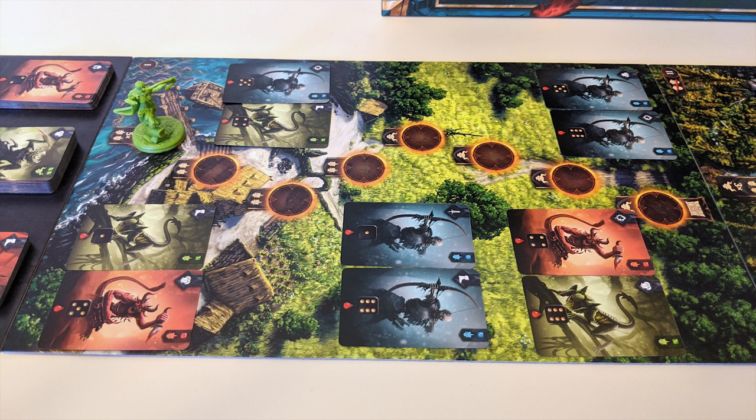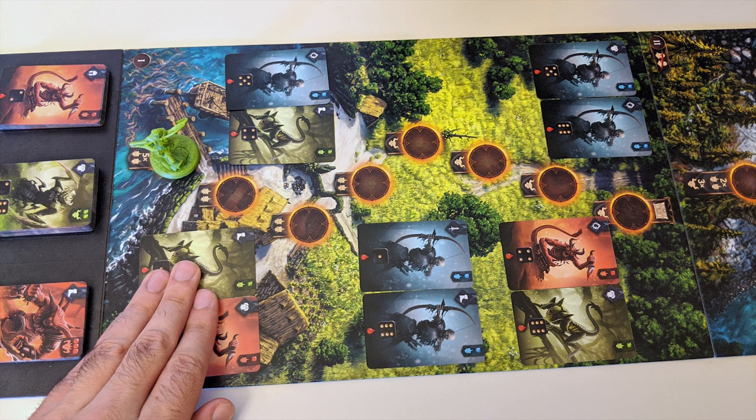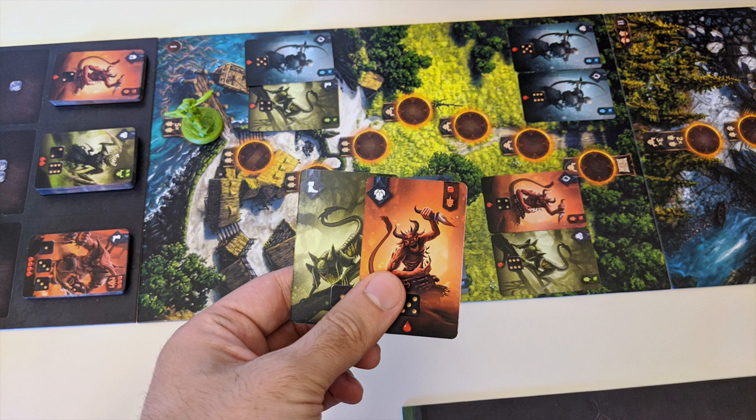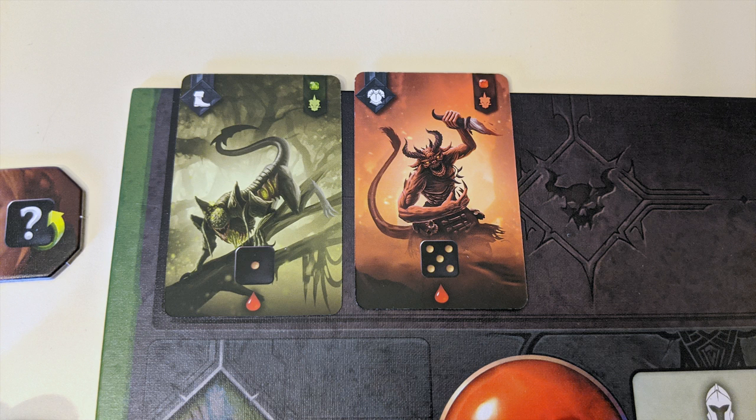Once these cards have all been laid out, you get to choose one of the five available sets of demons and place it on the battle section of your player board. You can't just choose one demon card from a pair — instead you must take both if you choose that set. These demons will remain there until you decide to fight them later on.